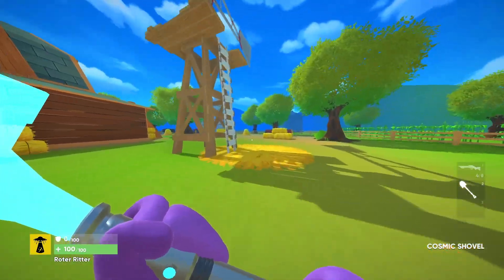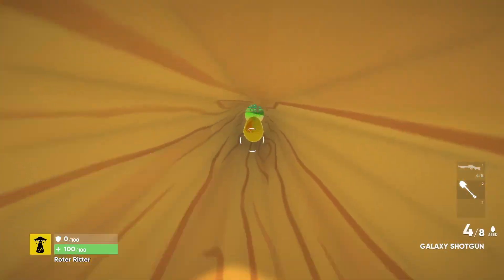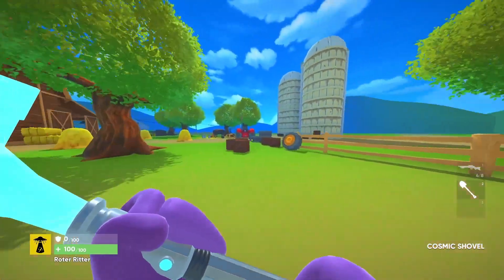Egg number two is over in this corner of the map and what you have to do is crouch down and enter this log, and the egg should appear once you're inside.